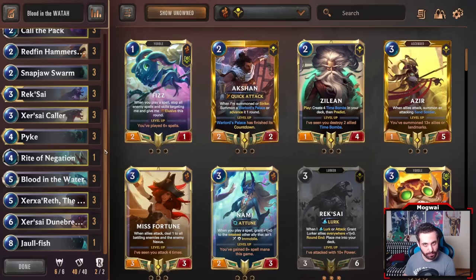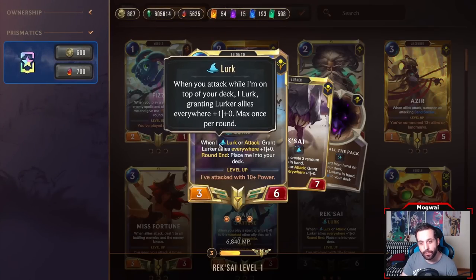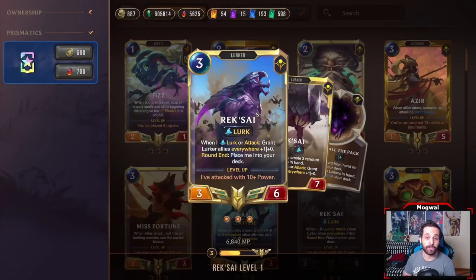Incorporating Rally onto Lurk in a deck that is all about attacking is very neat. Keep in mind, you can only trigger Lurk once per turn, so even if you've already triggered Lurk and you Rally, you're not going to trigger it again. But what a lot of people don't know is that Rek'Sai's ability when she's on the board does not have a limit per turn — it says 'when I Lurk or attack.' So if you Rally with Rek'Sai and attack twice, you get another plus-one boost on the second attack as well.